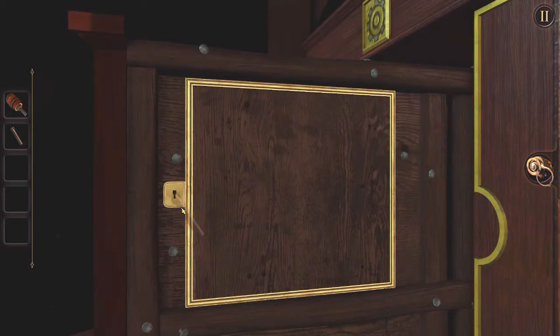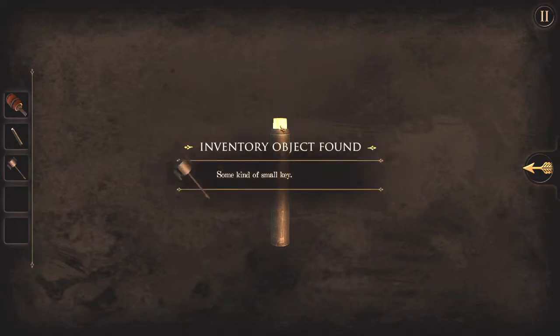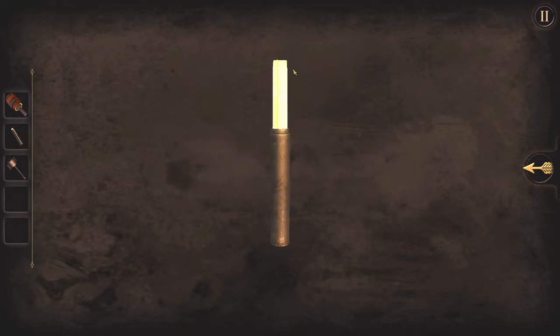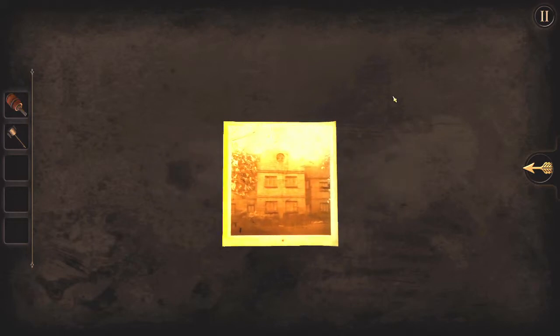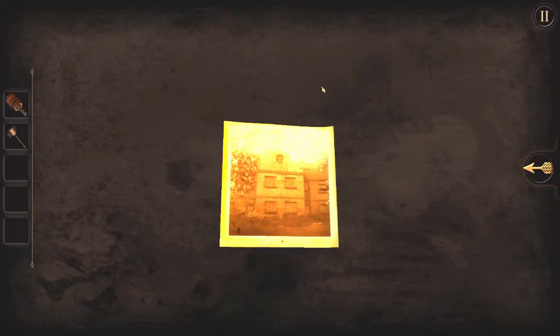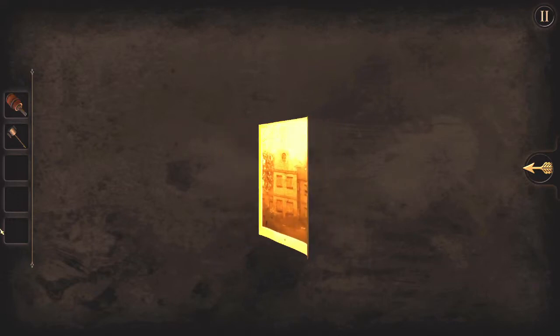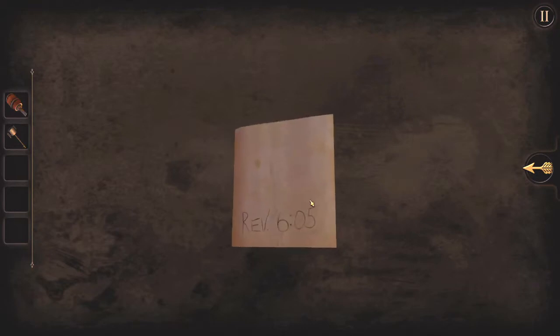Look — I can see the... do you want me to do something to it? There we are — a key. And a note. It's looking at an old photograph. Well, I can't look at it through the magic eye of magic. On the back: Rev. 605.